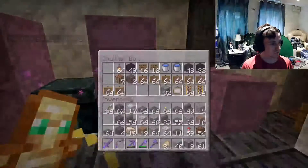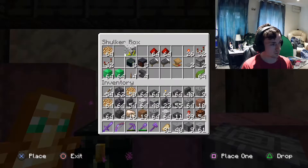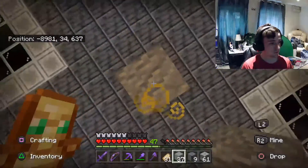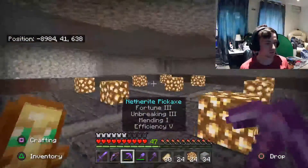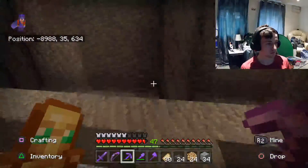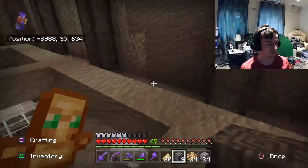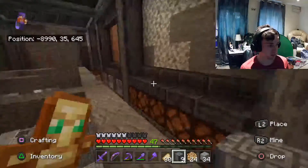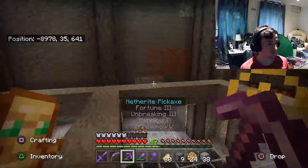We've got plenty of slabs and should have enough for the majority of this ceiling bit. I'm going to grab maybe a stack or two of glowstone and head straight up and just get this thing looking good. Alright guys, that's now the entirety — I've got the entire roof done, all the lights added. This is looking much nicer. The room's starting to take shape now. That's now one of the most time-consuming areas done.